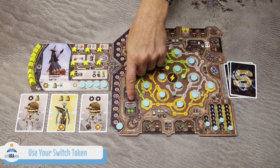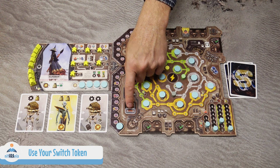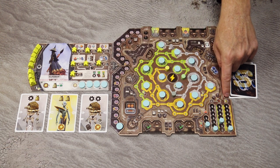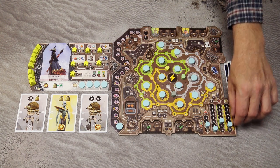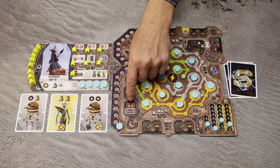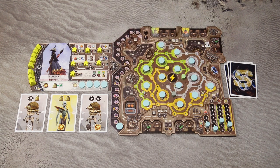With the second action, you may use your unused switch token. When you do, move it to the used position and gain one basic resource. This may seem like a simple action, but it can be very useful. The switch may not be used again until you return it to the unused position, usually by hibernating.